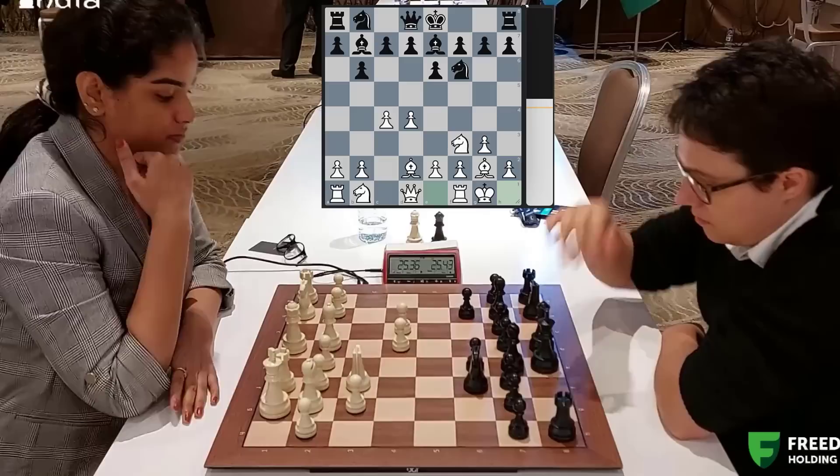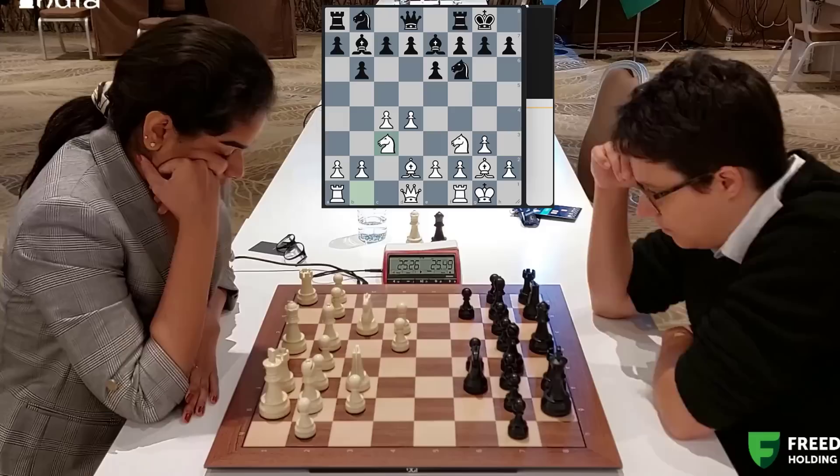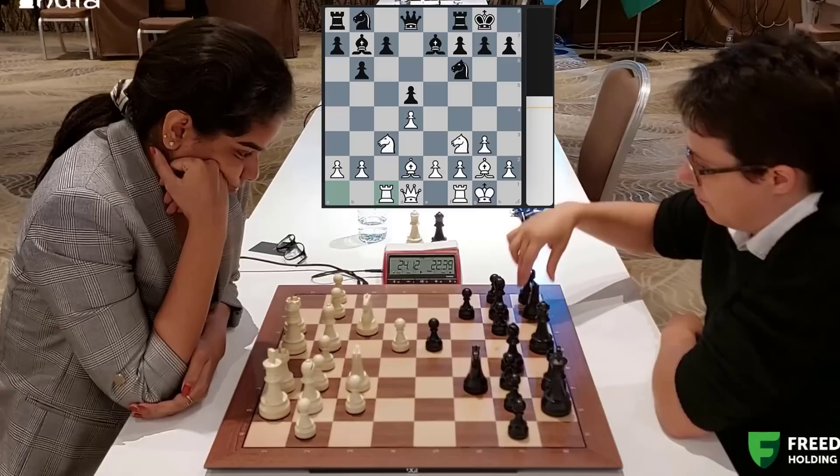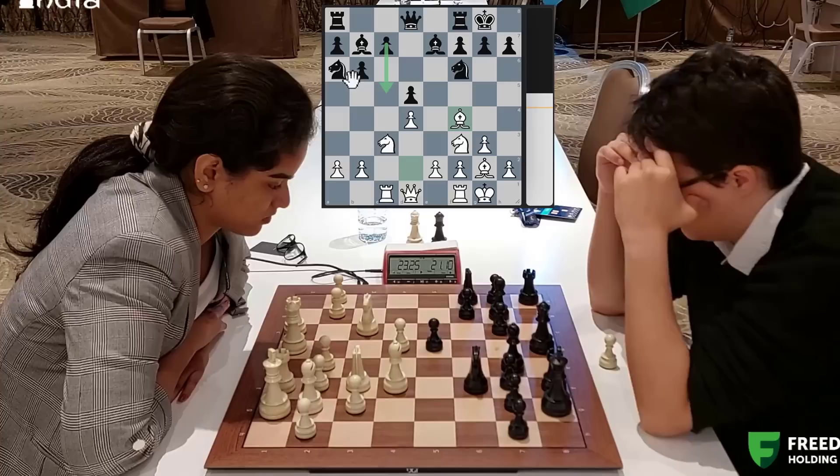The knight will now develop - knight to c3, a good move played by white. And black can strike in the center with d5. Priyanka takes the pawn, pawn takes on d5. Generally you put your bishop out on f4, but first she starts with rook c1. The knight develops on a6 - a very interesting place, because you want to play c5 and then transfer your knight from c7 to e6. That's exactly what Marina is doing. She goes pawn to c5.